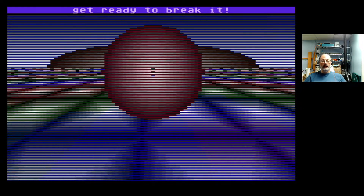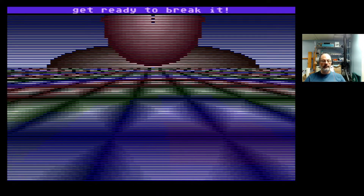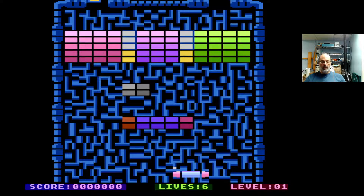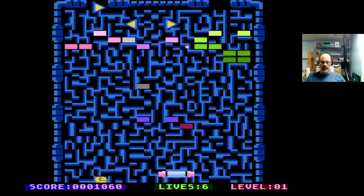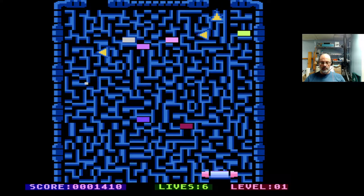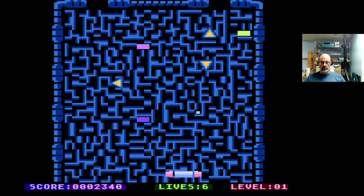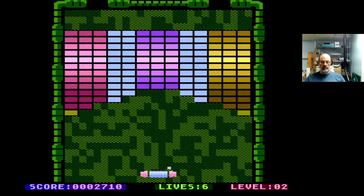Get ready to break it. Well, that's a nice screen — very demo-esque right there, lots of color. Okay, that's a power-up I'm not familiar with. Very much Arkanoid. X — what does X do? That was a good power-up — I got rid of almost all of the bricks. Super colorful.